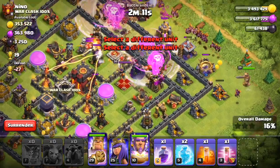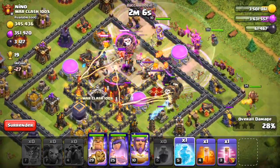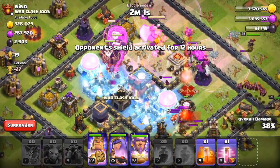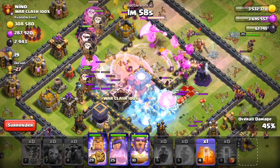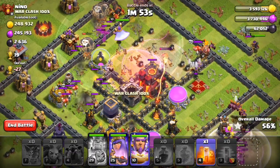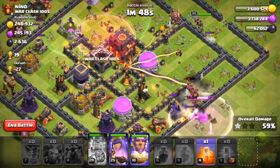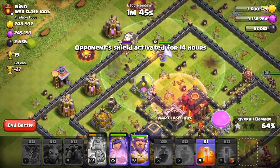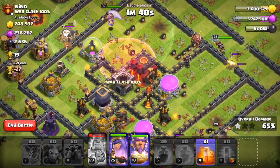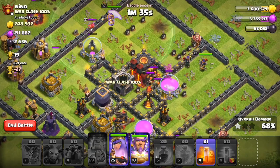King, Queen, rage, freeze, then freeze again — going to put a haste in there. Going to put the King up to its rage. We're definitely not going to get the two-star unless somehow the Queen can clutch it. Not 100% sure. As long as the expo does not start targeting — okay, well, maybe not.